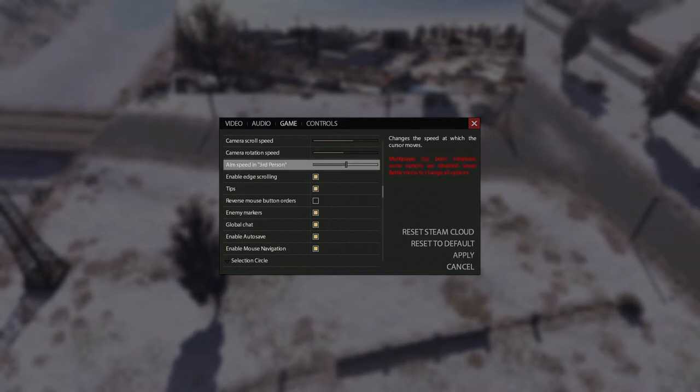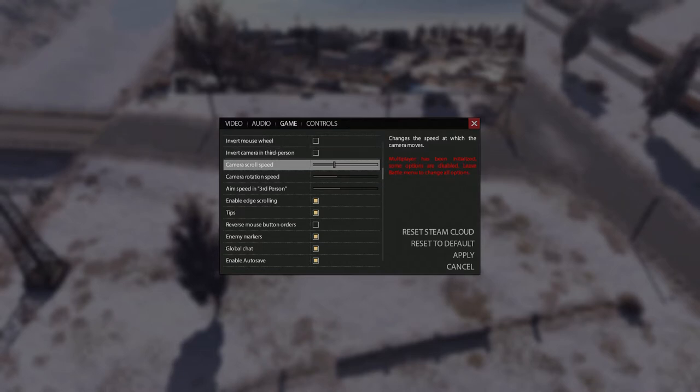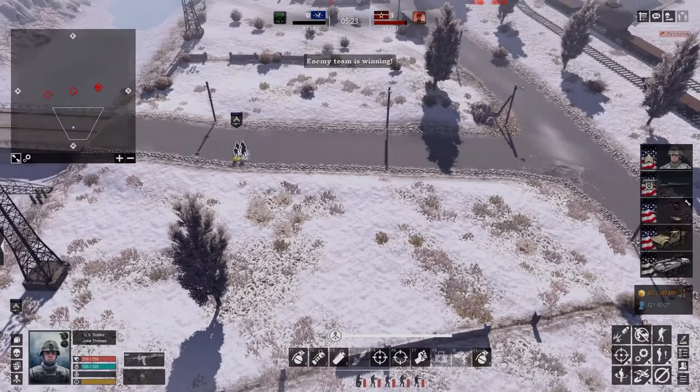We'll bring the aim down here anyway. Bring the aim down, may as well. Aim speed, camera rotation speed, scroll speed. Subtitles — yeah, because not everybody can understand what I'm saying. Apply, get that out and go back — there we go.